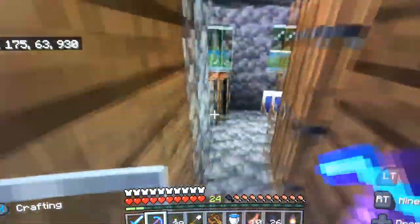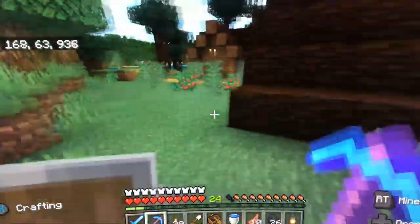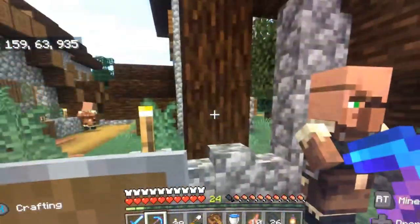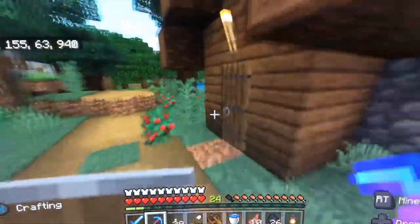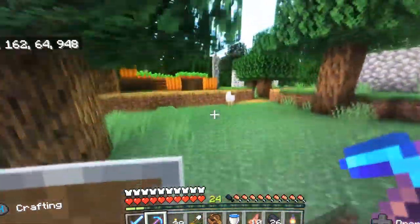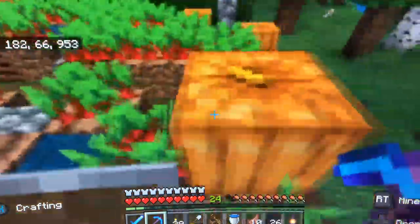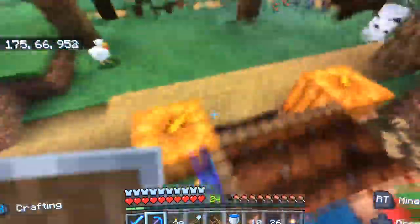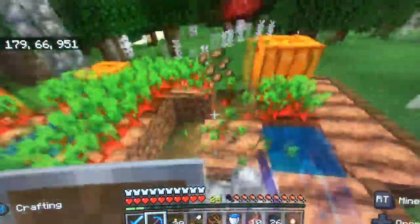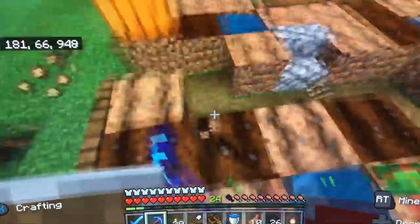Some villages are just whack, you know what I'm saying? What do we got in here — a blue bed. Nothing cool up in here. Oh, a grindstone — well, that's cool. I just don't — oh my lord, those rose bushes. Oh my, this guy's farm is just scuffed. This is so scuffed. Wow, I found so many villages within like the past few days — this is actually insane.